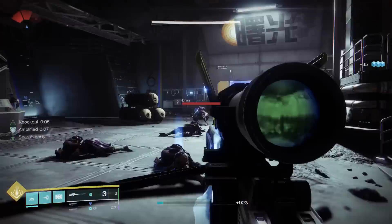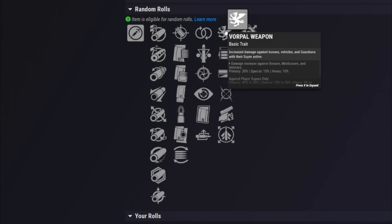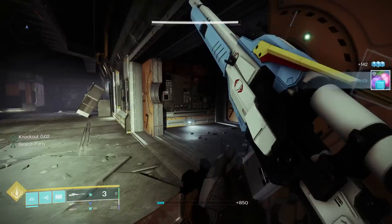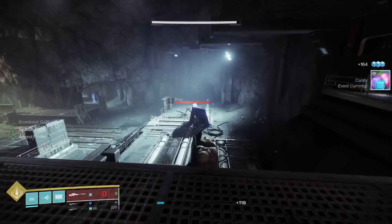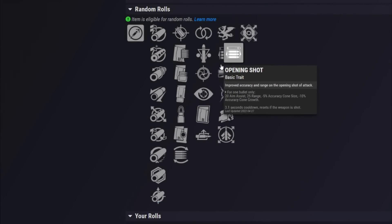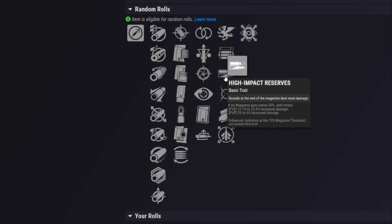In the second perk column: Vorpal Weapon is very good in PvE for more damage against bosses, and in PvP for more damage against supers — especially since this is a High Impact Frame, you can one-shot people out of their super sometimes. Opening Shot is fantastic for PvP, giving you the stats you want on that first shot to secure the kill. High Impact Reserves can be great for DPS in PvE.